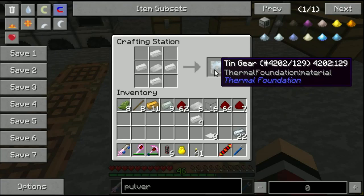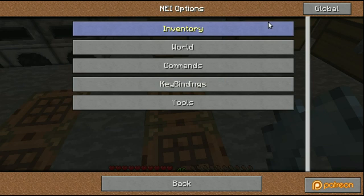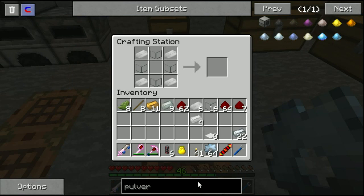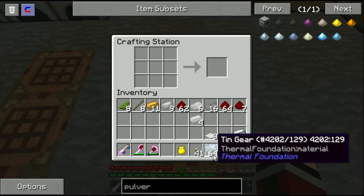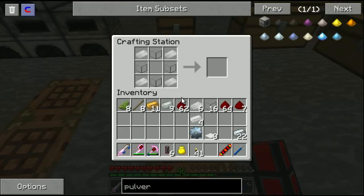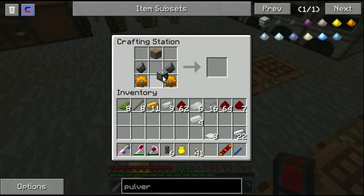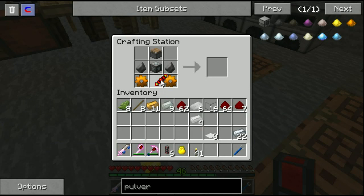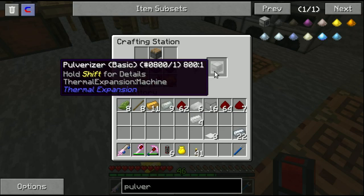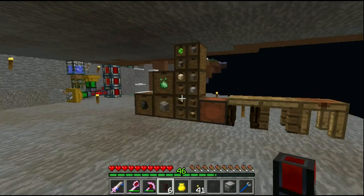I prepped everything and it took like 10 minutes. We craft the tin gear, put it in with the basic machine frame in the center - you don't want it sticking out. And here it is: the pulverizer! It crushes items.